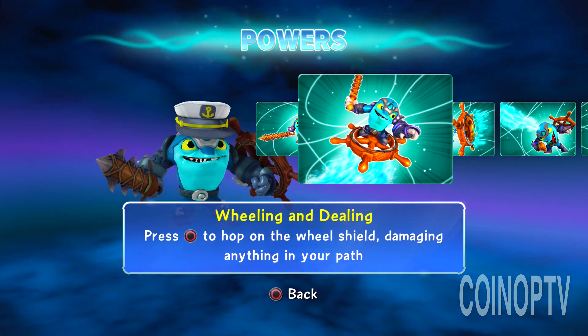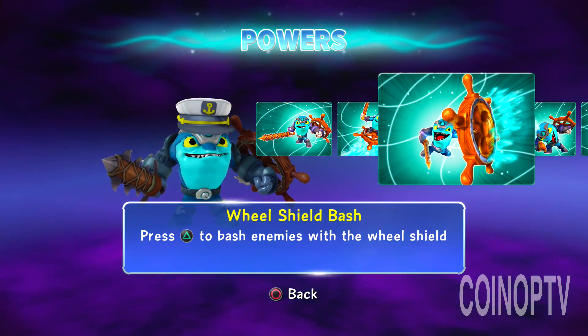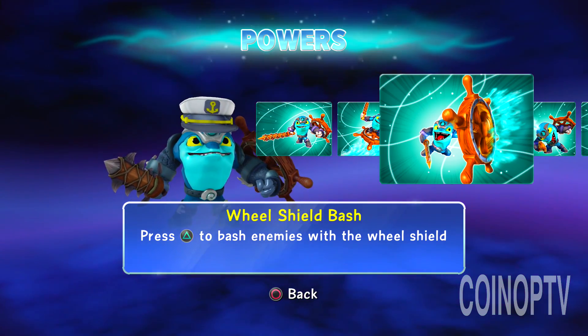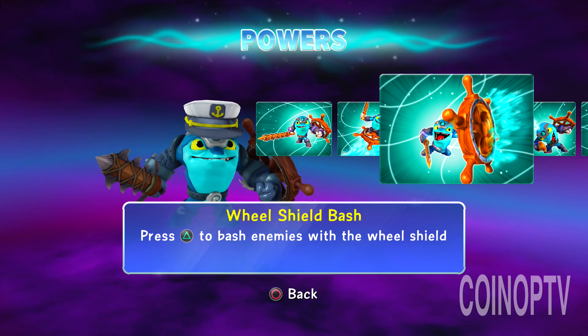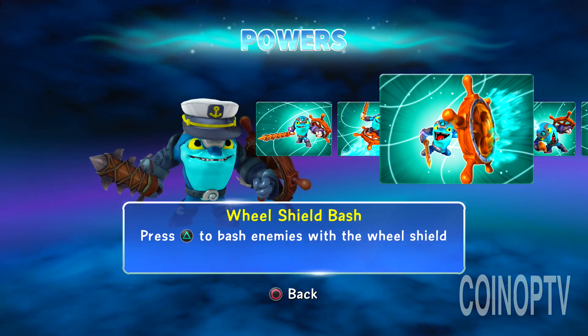Press circle to hop on the wheel shield, damaging anything in your path. Wheel shield blast, bash. Press triangle to bash enemies with the wheel shield.